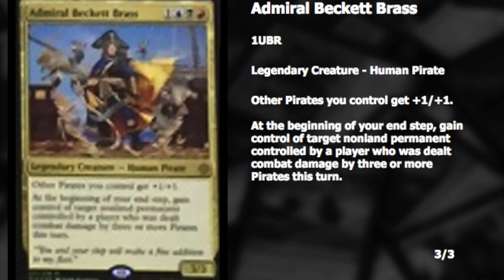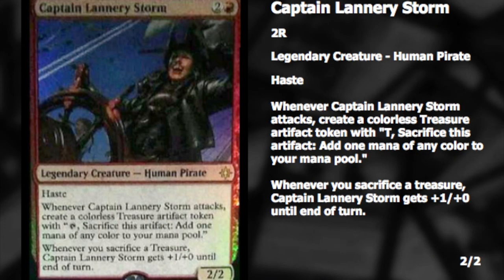I love the pirate theme. The next card is Captain Lannery Storm — just the name makes me laugh, this is exactly what I would name a pirate. Two and a red, legendary creature, Human Pirate, haste, it's a 2/2. Whenever she attacks you get a colorless Treasure artifact token — tap it, sacrifice it, add one mana of any color to your mana pool. Whenever you sacrifice a Treasure, she gets +1/+0 until end of turn.